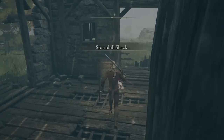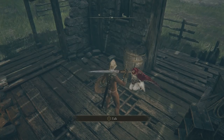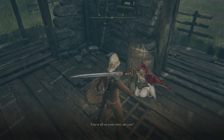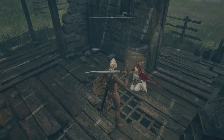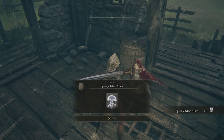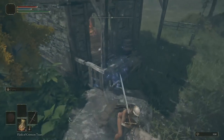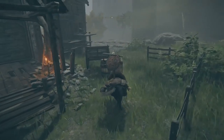In the same area, head into this building where there's someone sitting down. The first time you talk to this person you're going to get an emote. What you need to do is speak to this person three times. The second time gives you nothing. The third time you receive the Spirit Jellyfish Ashes. Now get on the mount and come back out towards the site of grace.